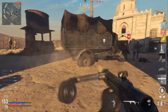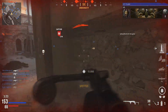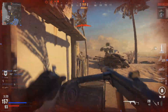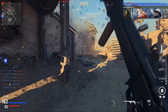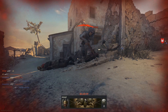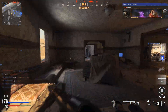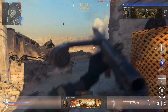The perks I'm running are Ghost, Forward Intel, and Scavenger. I just gotta work on my aim. It's not like BO4 where the aim assist was super strong — it's completely different. It's so chaotic sometimes it's hard to stay alive. This is the biggest mag this SMG has and it's only 40 bullets. There is a Sleight of Hand perk to reload faster but it doesn't make a huge difference — it's not like Fast Mag in BO4.